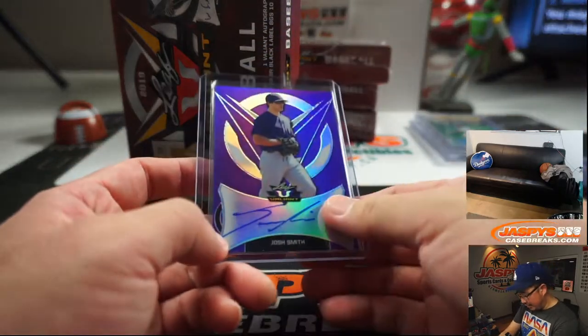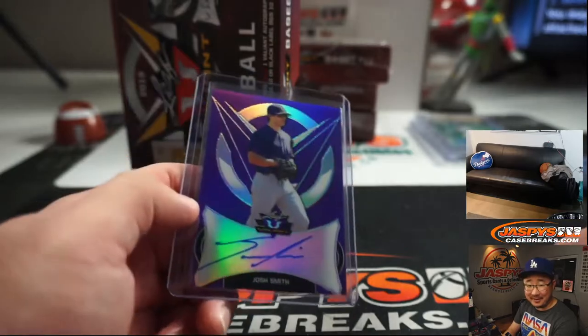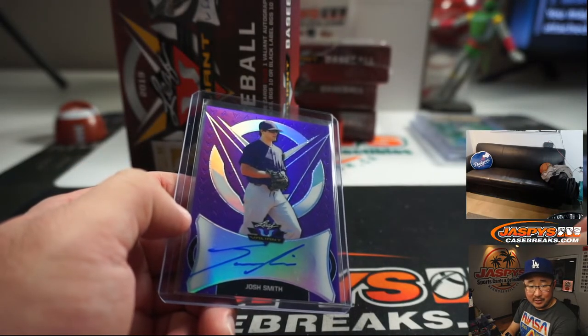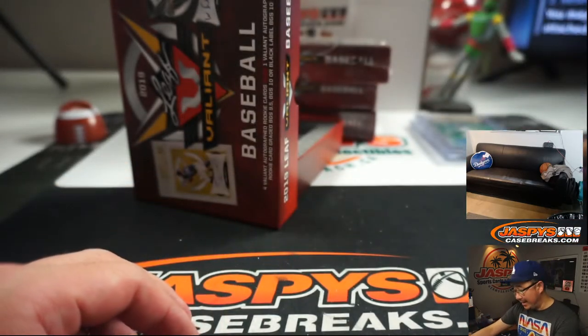We've got Josh Smith. I don't remember where Josh Smith goes. 1 out of 15. This is a random player break so we don't have to worry about that right now. Josh Smith — Wes Thomas, with the Josh Young and the Josh Smith.